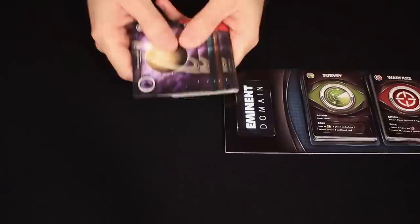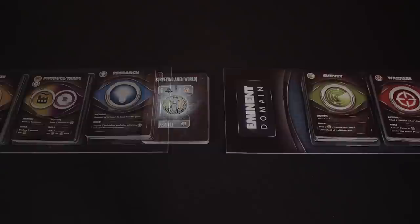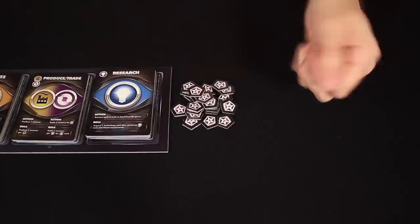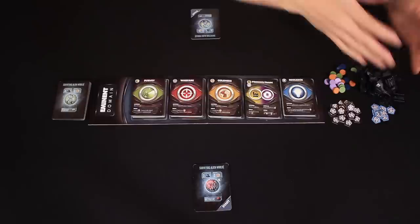We also have an entire deck of planet cards. These are shuffled and placed face down in a location that all players can easily reach. These represent the planets in the galaxy that we can seek out and attempt to add to our expanding empire. Here we have 24 black colored influence tokens. These other 8 blue colored influence tokens are kept separate. These resource tokens are also kept in a pile where all players can easily reach them, along with all of the plastic fighter ships.